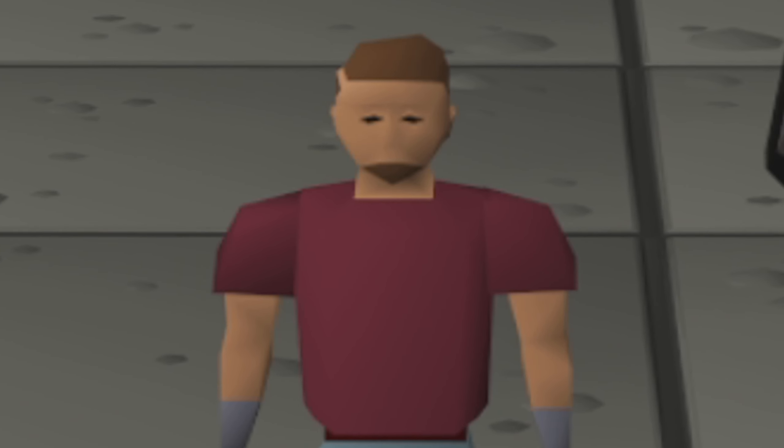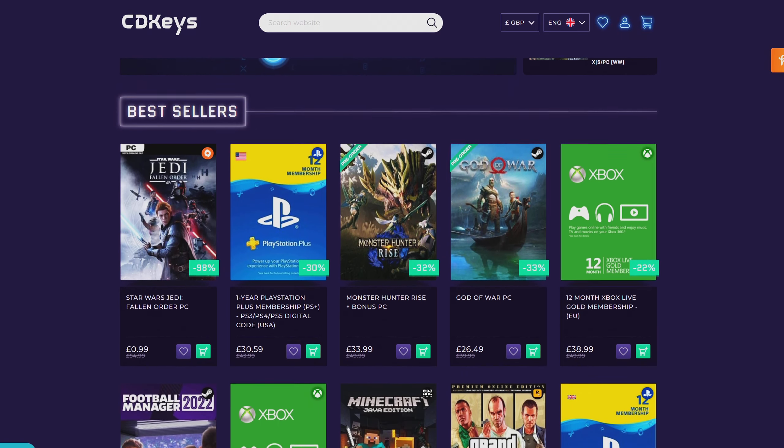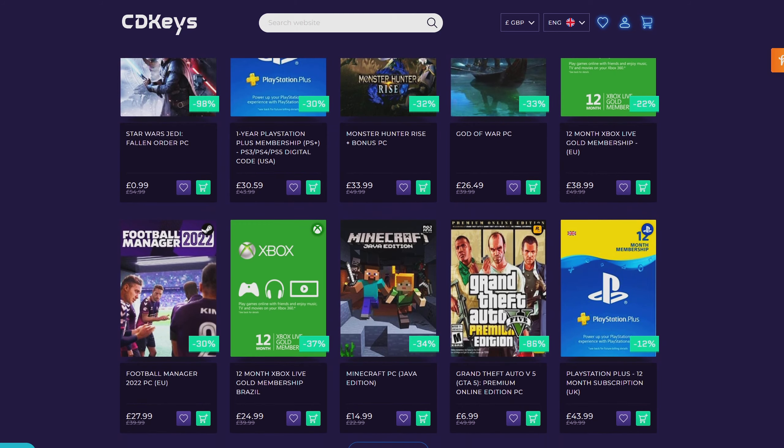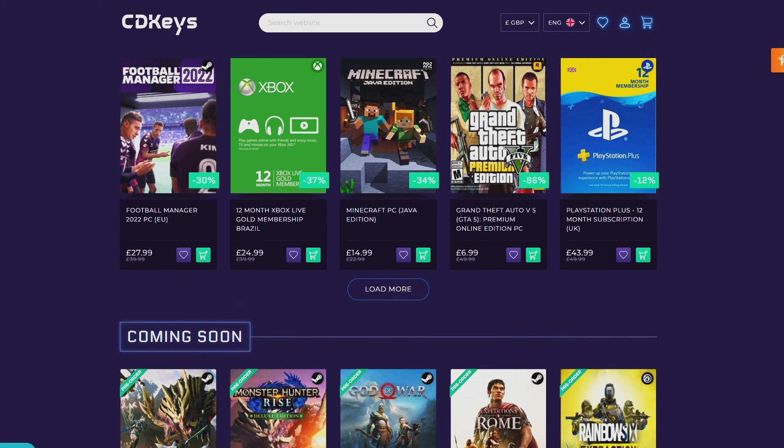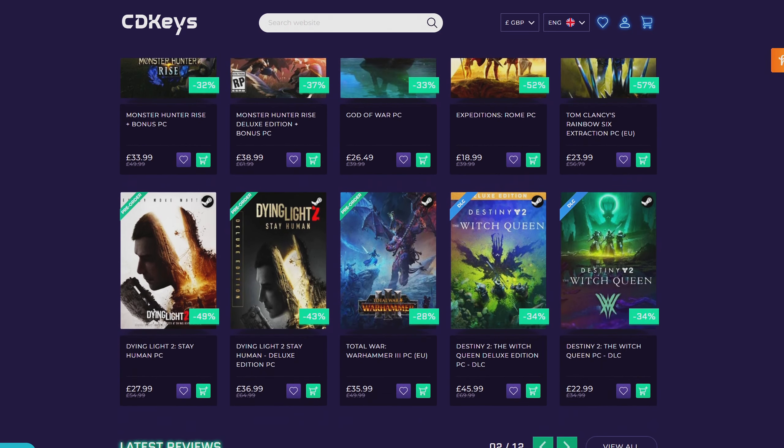If you're looking for your newest game, make sure to check out cdkeys.com because they have the cheapest CD keys available on the internet for pretty much every game, even new releases. I'll drop a link down below if you want to check them out.